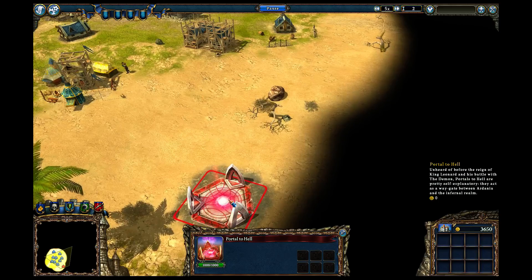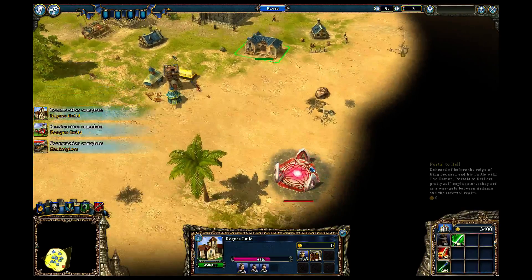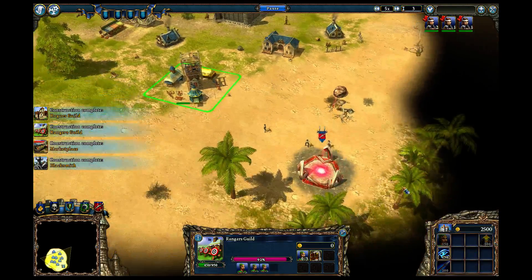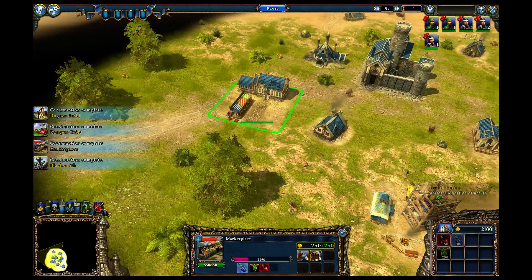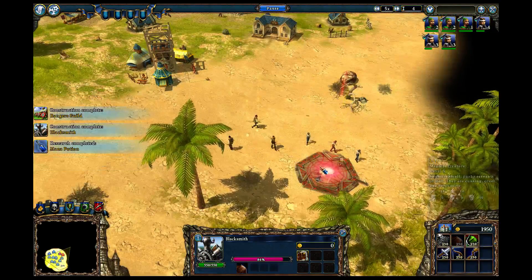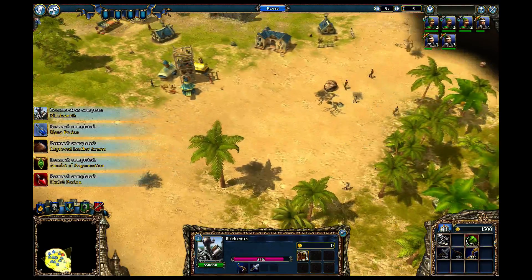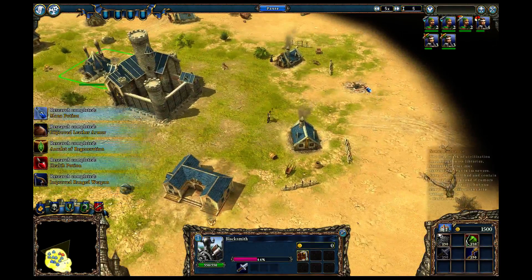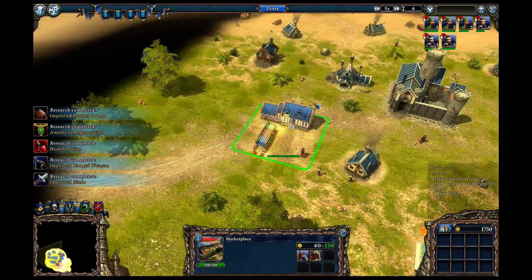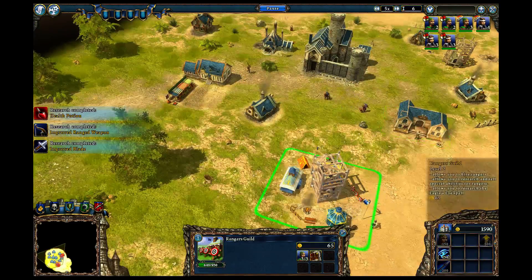Over here we got a portal to hell. Those kind of start releasing some basic minions later, and I want to get this one down before it starts doing that since it's so close. They're already spawning, but we took them out. Over here we got our first sewer — seems a bit early. Go ahead and put the tower up to protect from that, and get those abilities bought.